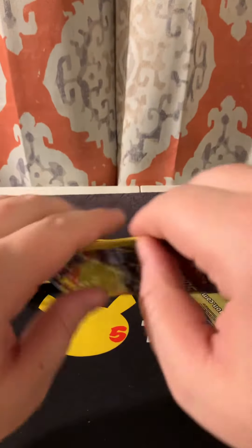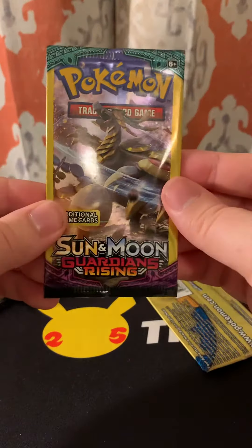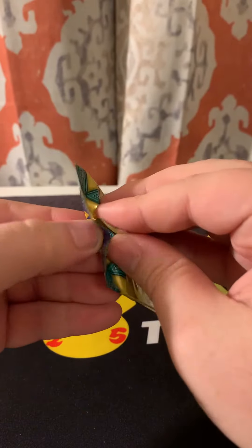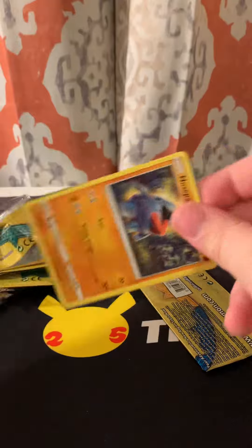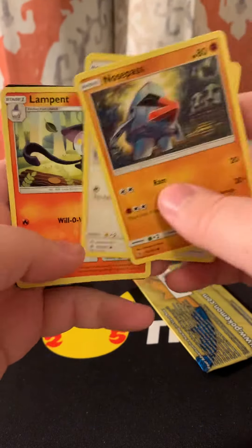Rayquaza and Gothorita — that's who that was, Gothorita. We have it! Dropped it right there. We have the Sun and Moon Guardian Rising again, let's see if we can get something crazy out of that. There we go. All right, Nosepass it is. Talonflame and Lampent.